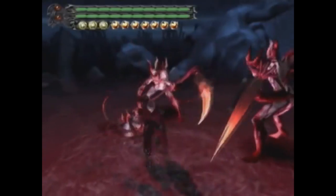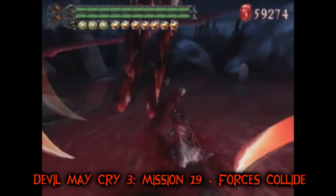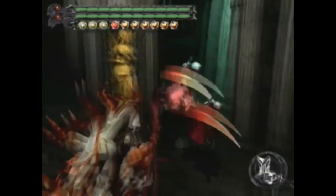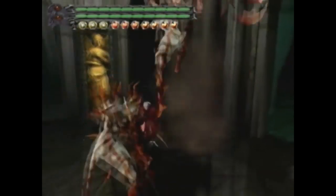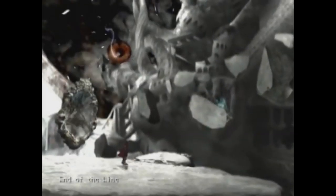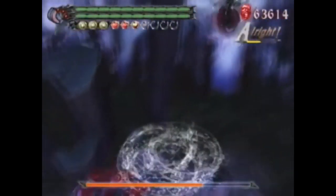The penultimate mission of DMC3 starts off strong enough. They throw the admittedly cool-looking Abyss enemies at you and run you through a gauntlet of rooms filled with various gimmicks as you fight them. I really enjoy the room where you damage them by hitting the mirror that they show up in. The environments in this mission all look really cool — the room that's just a pool of blood and the room with the giant hourglass are both pretty simple but really cool-looking. The area just before the boss fight is also pretty sweet-looking, with a very distorted, abstract kind of look to it. The mission ends with a battle with Arkham.